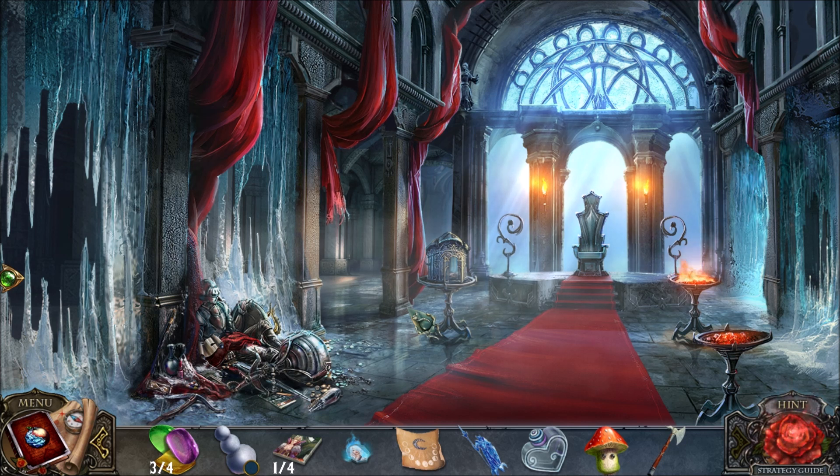This section of the game just has a ton of hidden objects challenges. I guess they decided, well, you're near the end of the game, so we're going to slow you down — you're going to have to work to find all the items, hidden across all sorts of screens. We're almost at the end of the game. We're going to defeat the evil queen in the next video, and in the video after that, we get to play the bonus chapter.